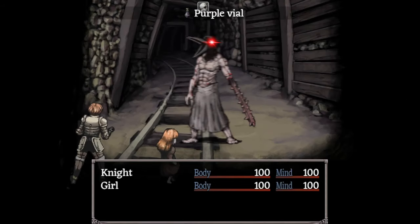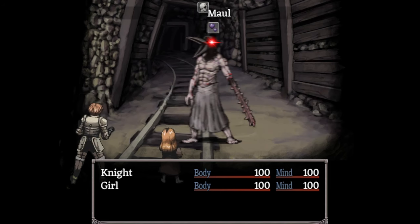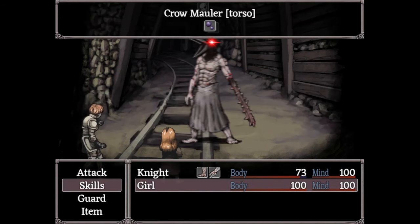His torso jumps from 1250 to 1750 HP, but status effect damage jumps proportionally. You'll need to deal 350 damage to his torso to kill it after two status effect ticks, but no real change.